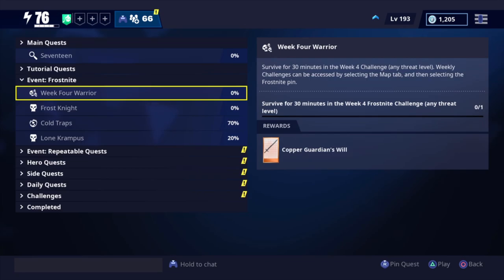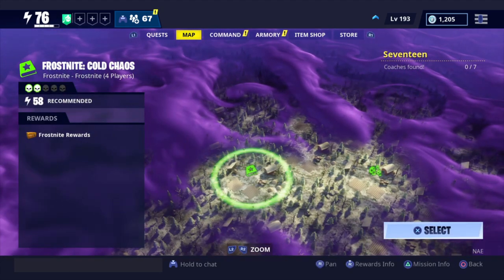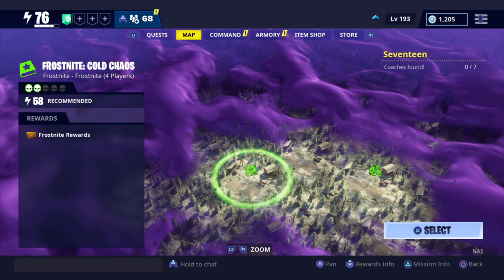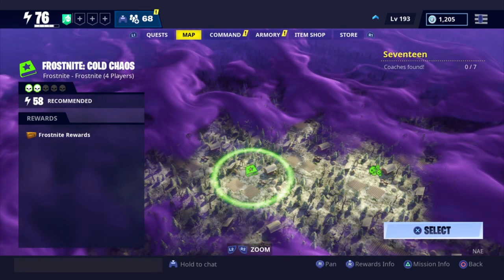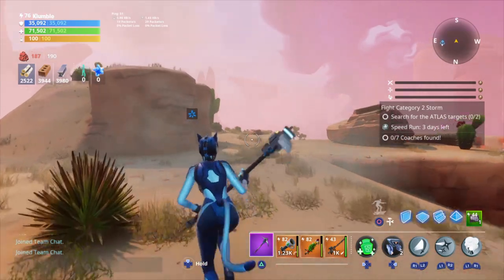Without further ado, let's quickly go over the new week four challenges. The warrior challenge is gonna be the copper guardian — you have to survive for 30 minutes. The week four frost night challenge: if we go to the map and look at frost night, the new challenge is gonna be the cold chaos — survive the cold chaos, defend the burner, scavenge supply drops. I think the cold chaos involves some type of elemental stacking effects, and I'm probably going to try to show you guys some gameplay or even livestream it.